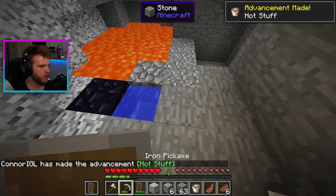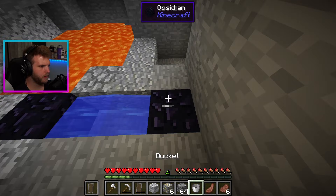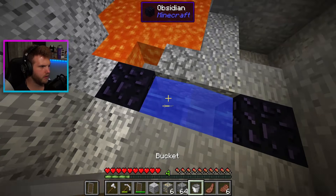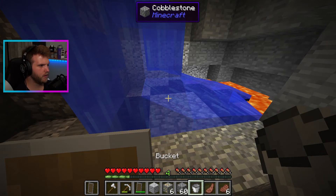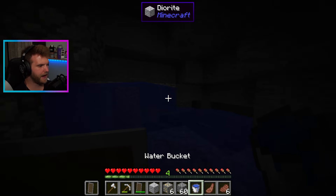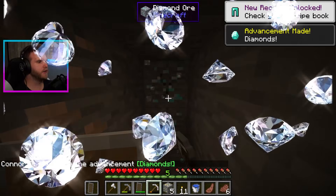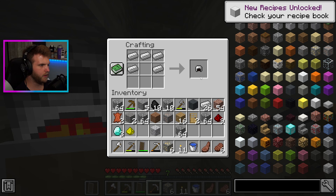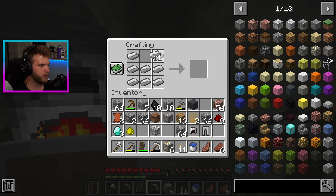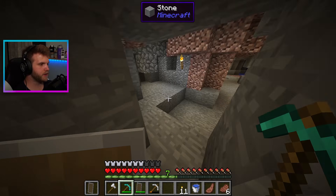And then we'll go like that — this is definitely wrong, but oh no, that worked. Okay, so then we have the bottom part of the portal made. Nope, that wasn't it. There we go, that's what I'm talking about — one, two, and three. Let's get all this gold ore out. We're gonna make pants and a chest plate — equip all that, bam, boots, diamond pick. Bang, okay, so now we just gotta start digging out the rest of this portal that I built down here.